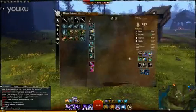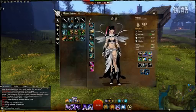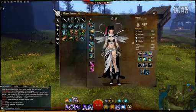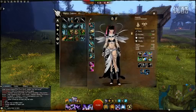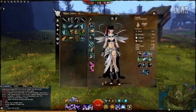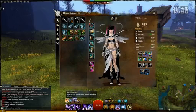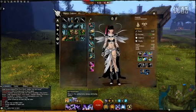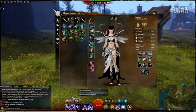Let's start with gear. I went for pretty much half-half, concentrating on condition damage, vitality, toughness and healing, because Elementalist makes good use of all these. We can do it all — we can do good damage, darts, heals, crowd control, stuns, everything.